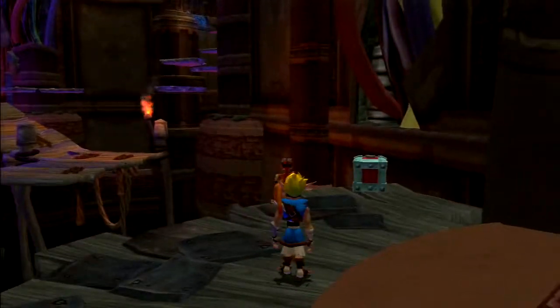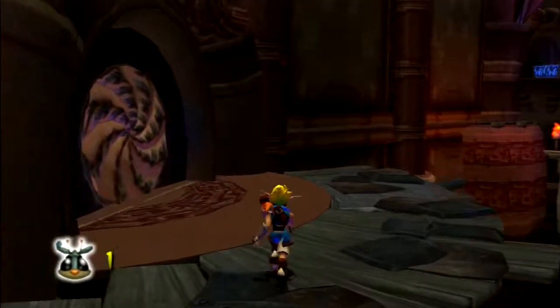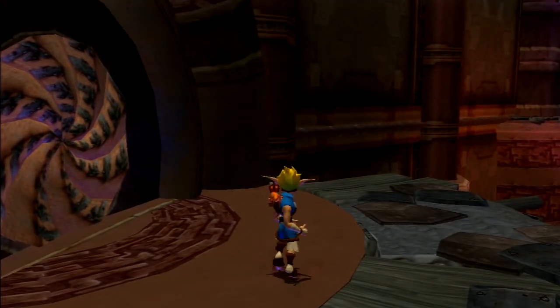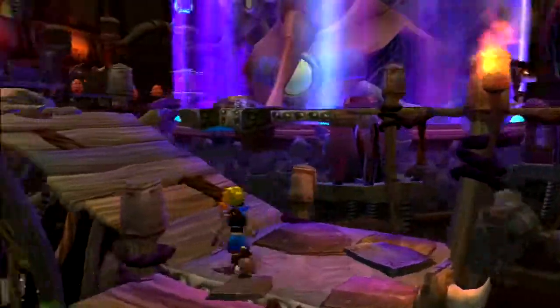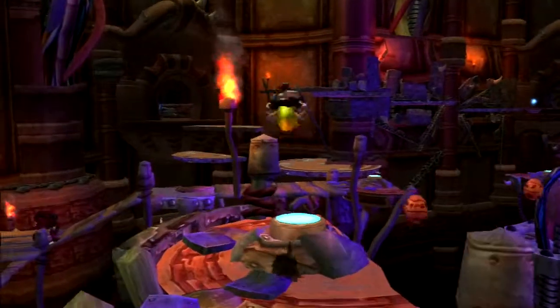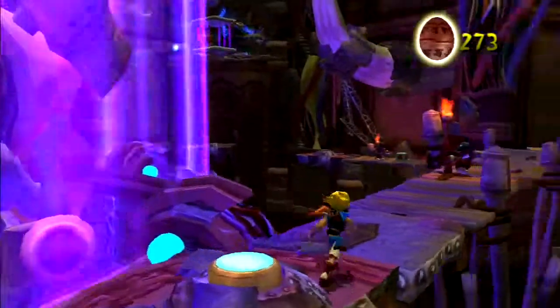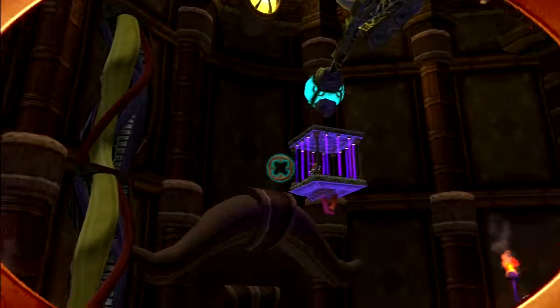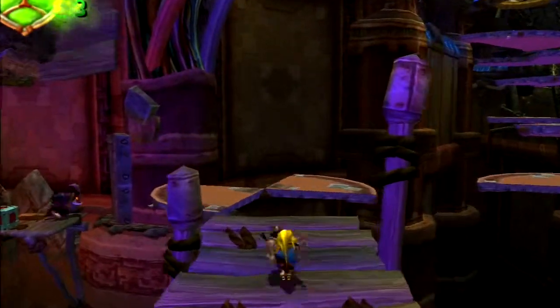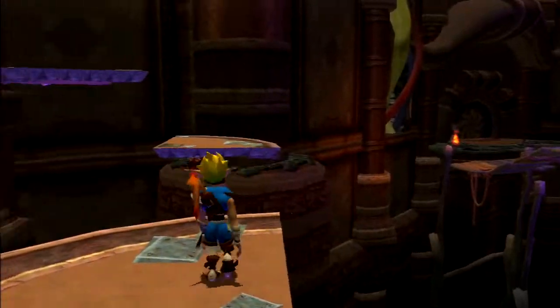Hey there everybody, welcome back to Jack and Daxter: The Precursor Legacy. Last time we made our way through the lava tube in order to get to Gol and Maia's citadel, but sadly the sage has been kidnapped and now we have to rescue all four of these sages before Gol and Maia's evil plans come to real life.